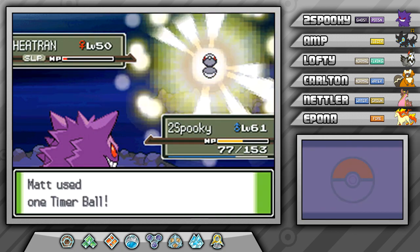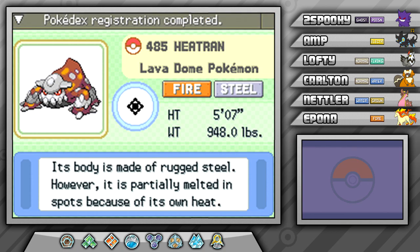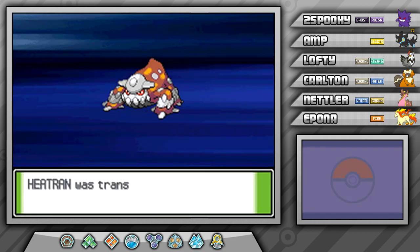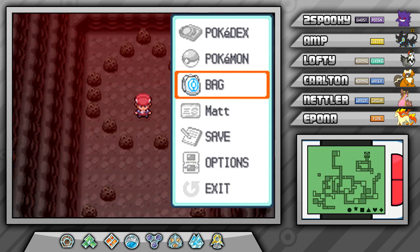This battle has literally gone on for forever, so I really hope this Timer Ball actually works. Oh my gosh — it actually did work! I did not expect that at all. I've used Timer Balls in other legendary captures but they never work — they always break free at the last moment. So that was kind of unexpected. Usually only Ultra Balls work. I've been using Dusk Balls too like some of you suggested in the comments, but for whatever reason I have more luck with Ultra Balls.